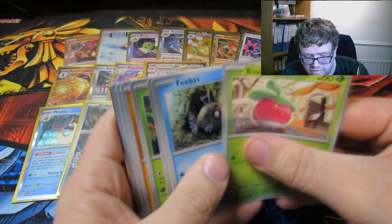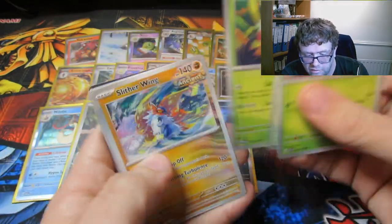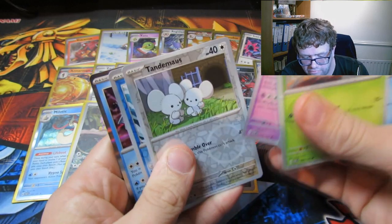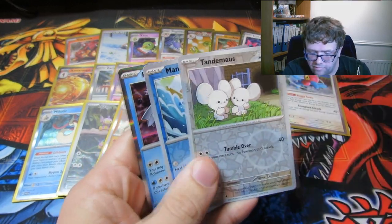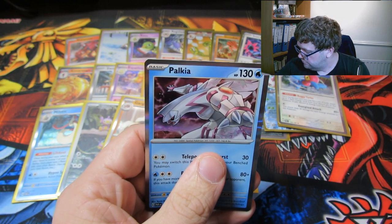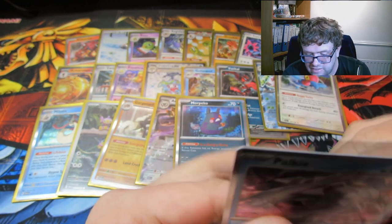Can we pull something epic from this? To be fair it hasn't been a terrible booster box — only got one of the straight rares, one of the rare ones, and a Poliwhirl which I think is actually our first duplicate.